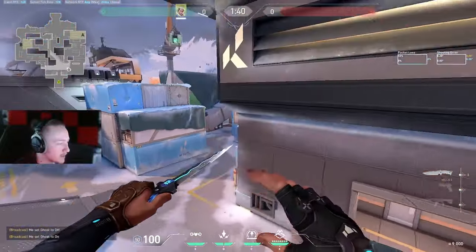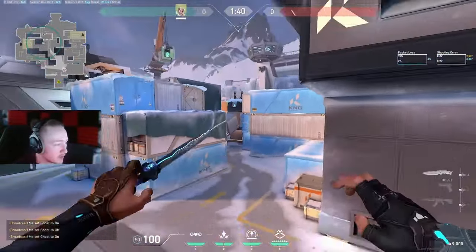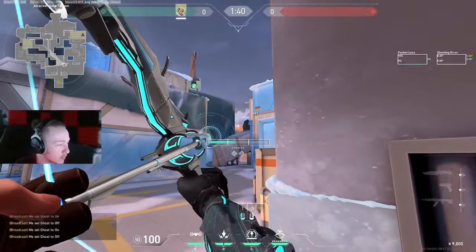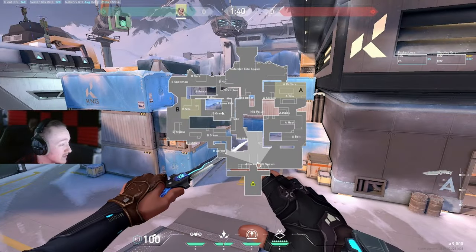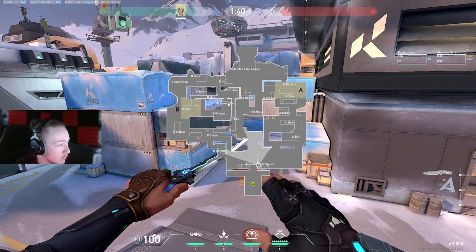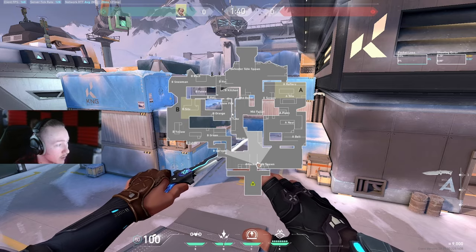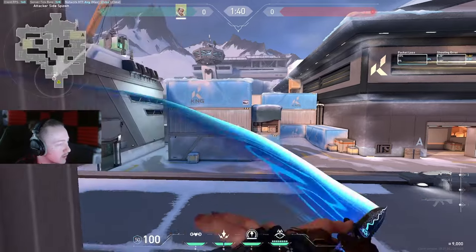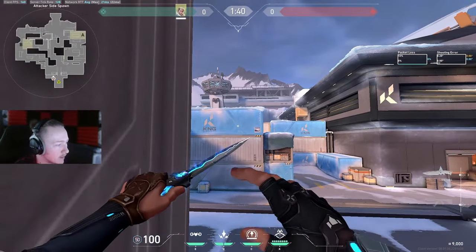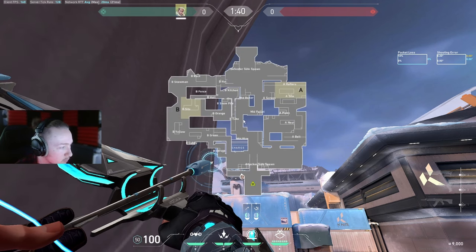On mid on attack, I don't really have any proper good recons. Sometimes I'll recon through here at a stretch, but other than that not really. That recon has actually got better since this part of the map was closed up — there's less space for them to be aggressive, so this hall not being open means the recon gets more value because it's going to catch all the aggressive areas they can play.